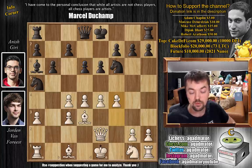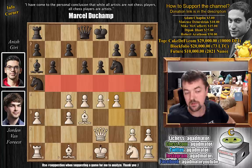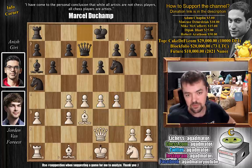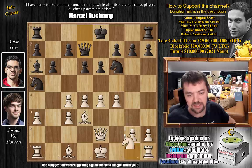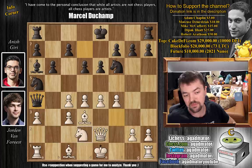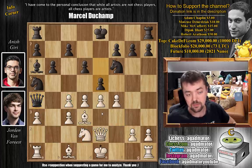Jordan starts with f4, grabbing even more space. You can see how many squares are covered by those pawns, so that's definitely unpleasant pressure for black. Queen d7 - Anish continues development, is soon ready to castle, and the rooks will be nicely connected. We have knight to f3, and queen to a4, really going after that c4 pawn. Jordan defends it with knight f2-d2, the pawn now nicely defended.